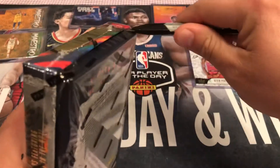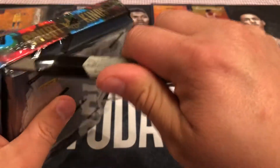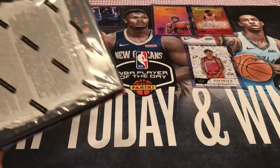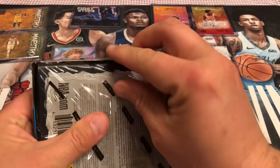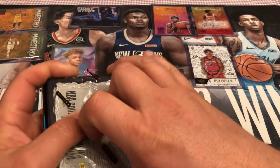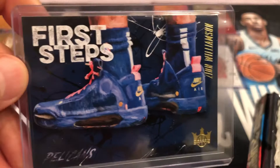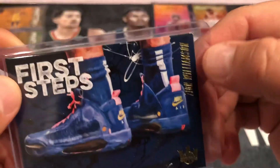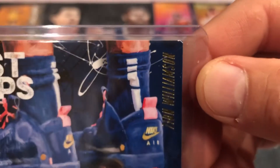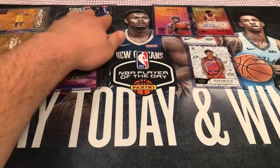I gotta try and get a Zion or a Ja. We did in the last box get a slight Zion insert, so I kind of got a Zion — it's his First Steps card. I'm not sure how super valuable or non-valuable that is, but hey, it's a Zion, I'm happy. It's right there in the video, right here next to Zion's head. That's what we got — the First Steps. I thought it was all jacked up in the corner, but that's actually the design. The corner is nice and sharp, so it is a good card in nice shape.